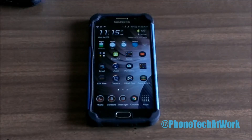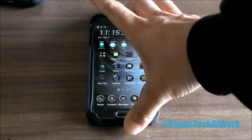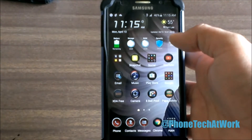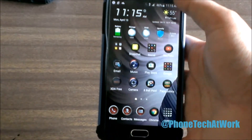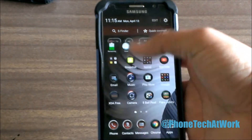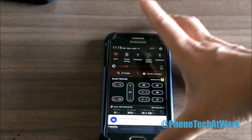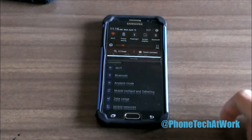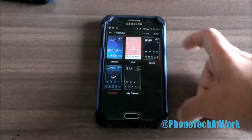Hi, this is Alan Anthony from Foam Tech at Work. Today I have a little test here of all the themes that you have with your Galaxy S6. Today is April 13th, Monday, and we're going to see exactly how the theming works. We're having problems there, so let's go to the drop-down screen — you have to go to Settings on the top right corner and go to Themes.